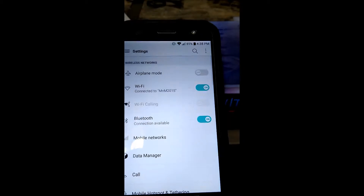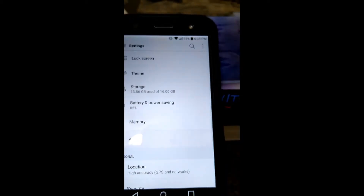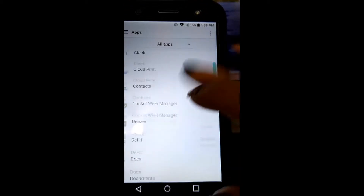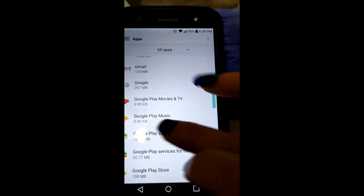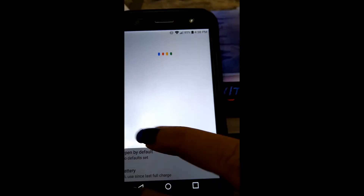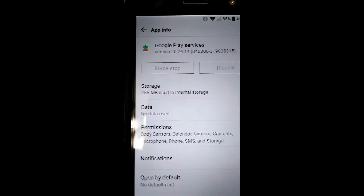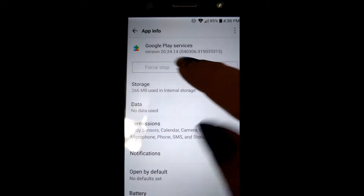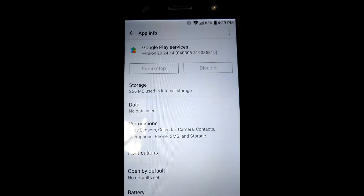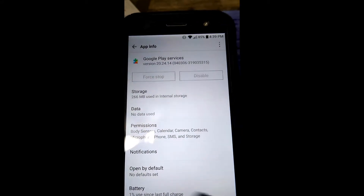Now go back into Settings, go into Apps, and go into Google Play Services. As you can see, my Google Play Services version is 20.24.14 — 040306. From there, you're going to have to downgrade your Google Play Services.